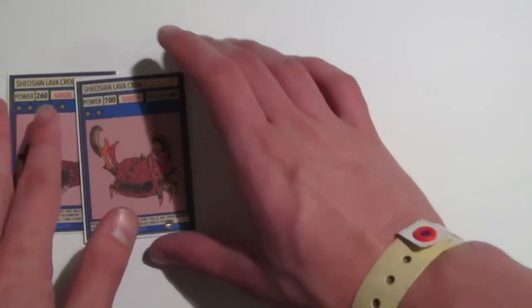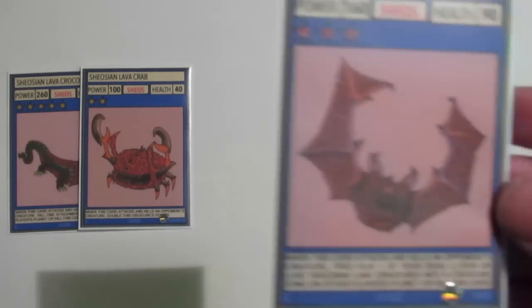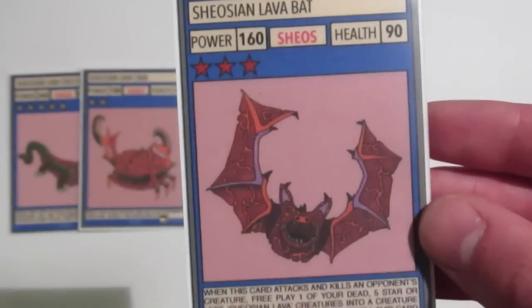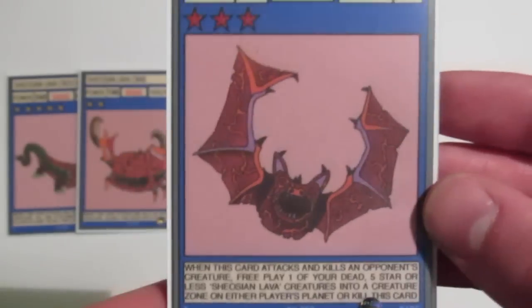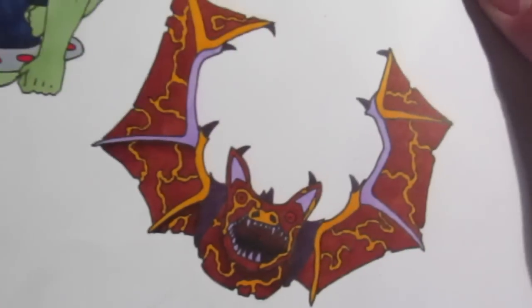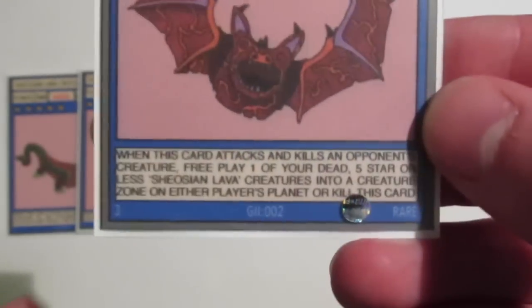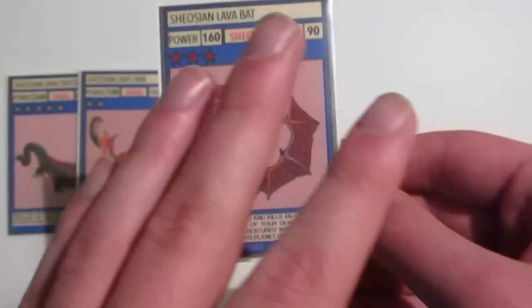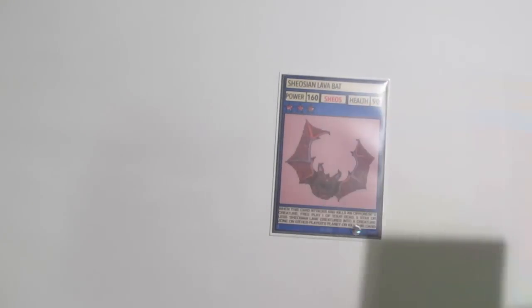Card number 3 is really cool — this is going to be where a lot of your combo moves come in if you're using the Shiosian Lava Beasts. It is Shiosian Lava Bat. He's a rare, as you can tell by the red stars he has. He's got 160 power and 90 health, which may need some help. Here's his artwork and his original artwork. He reads: When this card attacks and kills an opponent's creature, free play one of your dead 5-star or less Shiosian Lava creatures to either player's planet, or kill this card. So this can bring back Shiosian Lava creatures as powerful as Crocodile — you just bring it back for free if Bat attacks and kills something.